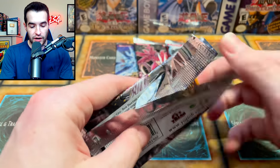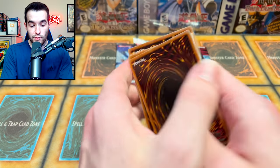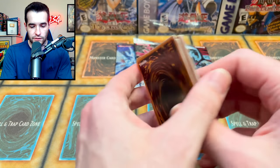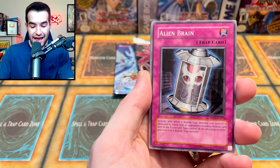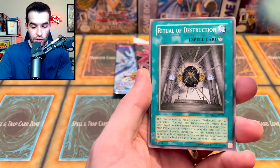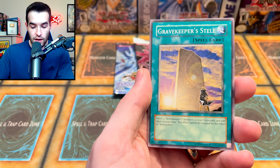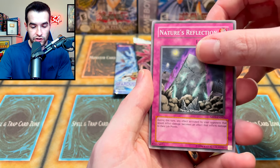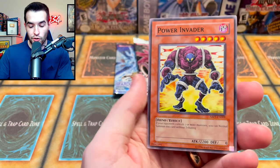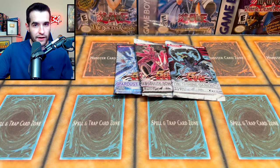We can pull something good, I believe. Ghost Rare in one of these tins — that would be pretty insane. Rocket Pilder, Alien Brain — literally an Alien Brain in there — Spider's Lair, Ritual of Destruction, Forgotten Temple of the Deep, Gravekeeper Stele, Nature's Reflection, Ascending Soul, and Power Invader. We still don't know where we're going to be getting the foil, if it's before or after the rare.